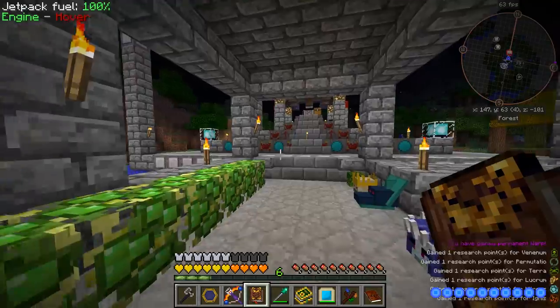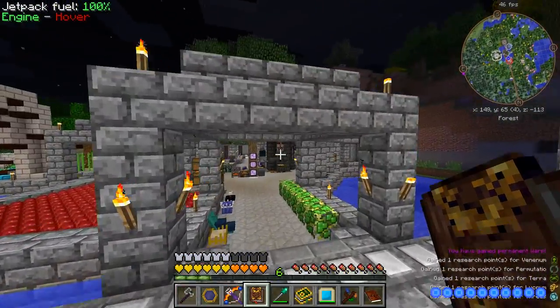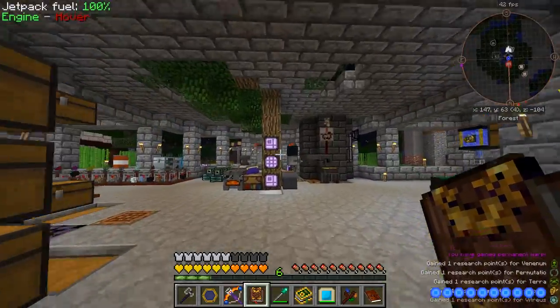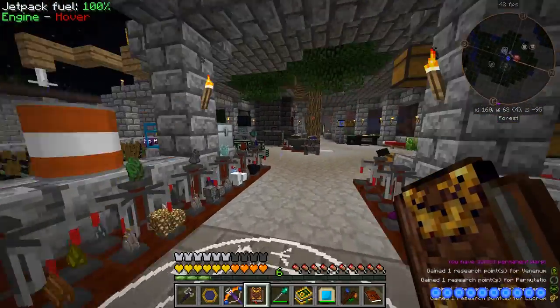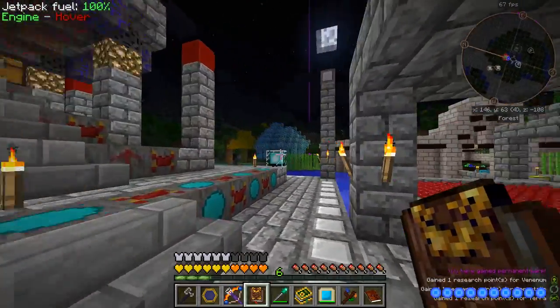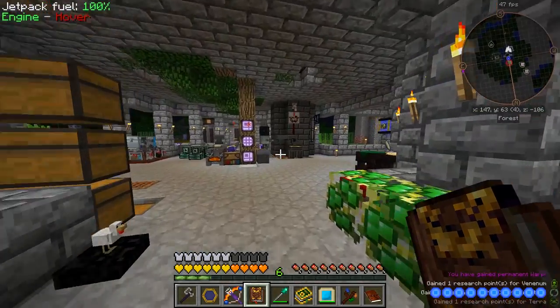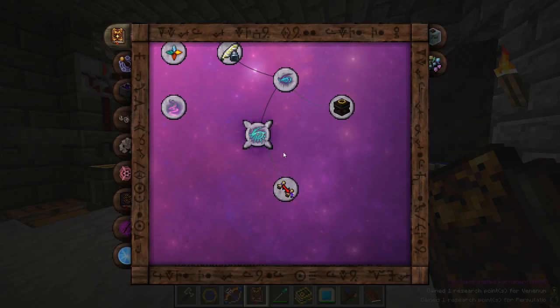Warp is some negative stuff. You can have blindness all of a sudden. You can get brightness all of a sudden - it just makes everything super bright. There's a whole bunch of cool effects that you can get while you have warp, but there's also some really bad ones as well. Blurriness is one that I really don't like, and confusion and all that craziness.